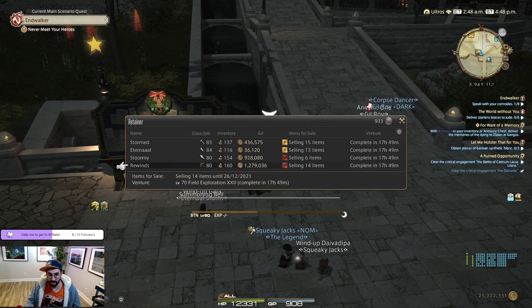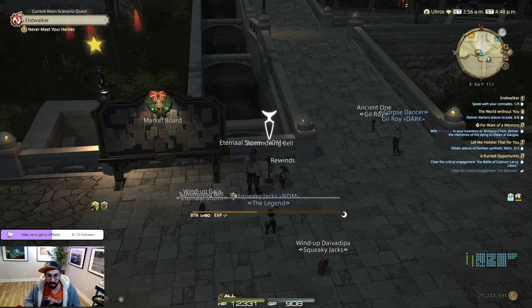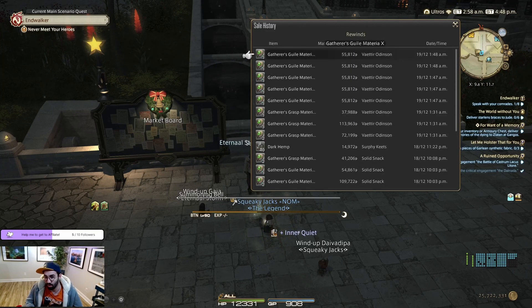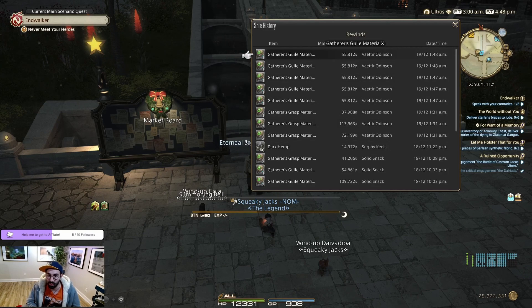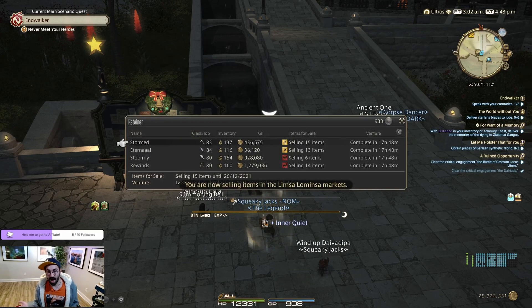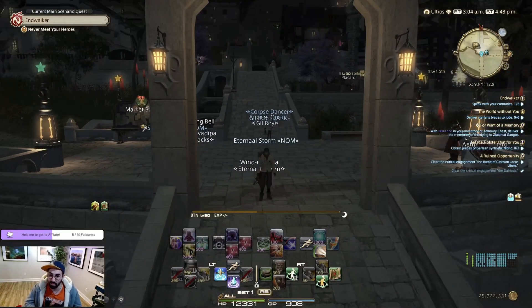This gil that you are seeing here — around 2.5 million — was made yesterday in approximately two hours of farming. I was watching TV because I was just waiting for the nodes to pop, which I'll explain later in the video. I didn't really spend a lot of time to make 2.5 million gil in two hours. I can show you the proof quickly: in my sales history, you can see I got almost all the money from yesterday from the Gatherer's Guile Materia X. So yeah, it's a really good way of making money.